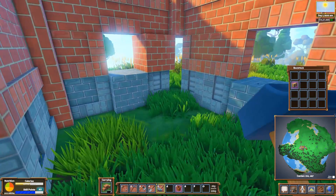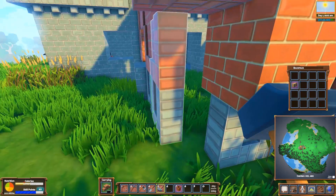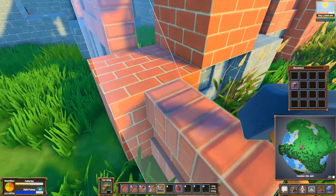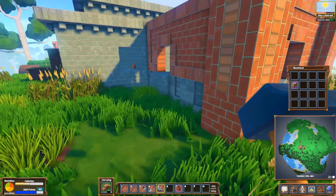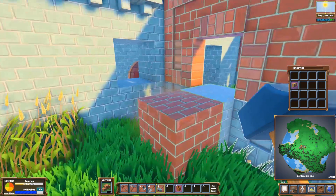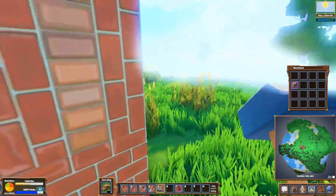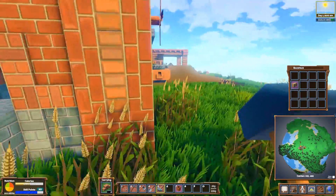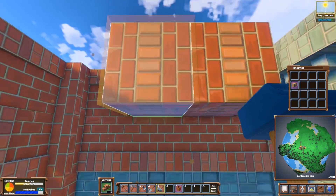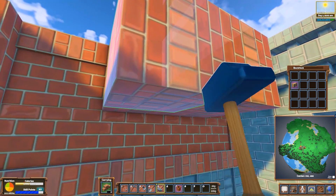I need two over here — I didn't finish the corner. One, one, two — and let's close. Okay, that looks a bit weird. If I put it up here, does it transform into a ceiling? No. So there is a brick roof that I could do.